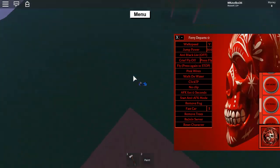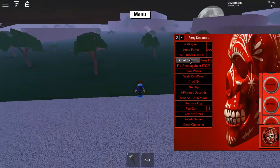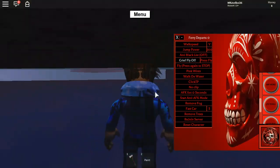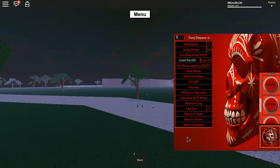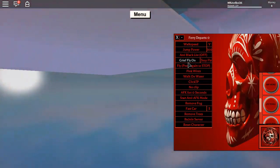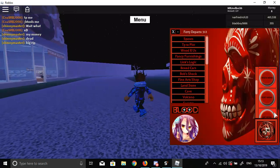Grief fly — I don't suggest you use this one because it just glitches you out and doesn't stop. There's also walk on water and remove fog — but removing fog caused a massive glitch; something broke completely. I had to rejoin the server. So yeah, that's basically it for the features — we went through everything.